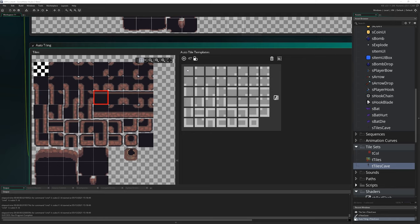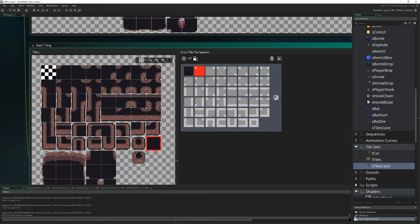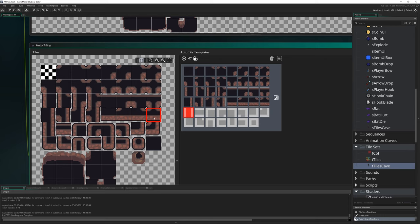Once you've made that fix and have the auto tiling window open, it's very easy to set up if your tiles are in the right order. The top-left slot is the full tile. Then you literally just click left to right, top to bottom through the rest. This is why I set it up this way — I don't have to think about which tile is which. I don't have to use my eyes to figure out light gray vs. dark gray. I just click in order.